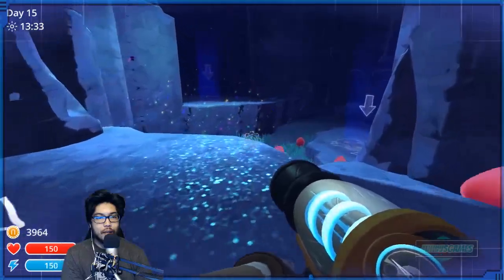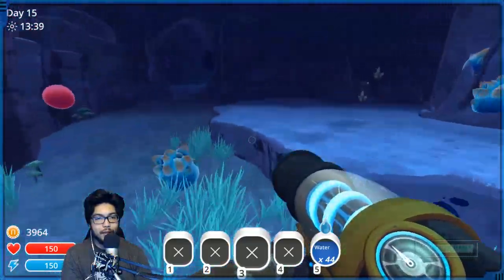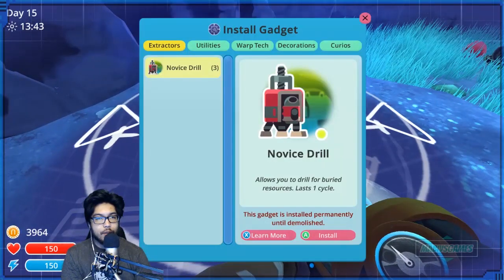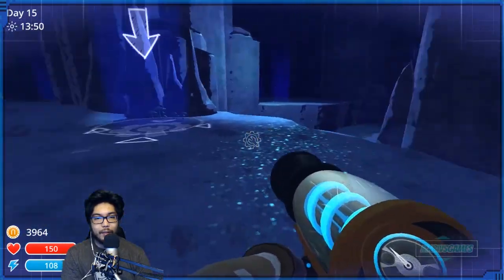Now we're in the Indigo Quarry — this is where we get rare stuff. Alright, let's drill it up! I'll remember to come back here — good thing I have a timer. Come back here in 12 minutes. Feels good.